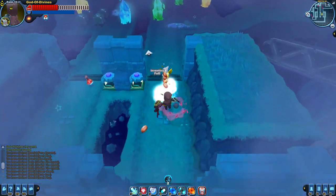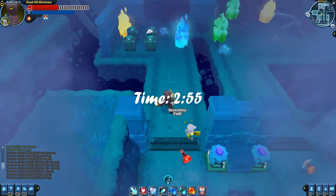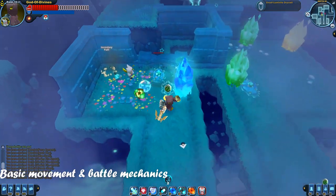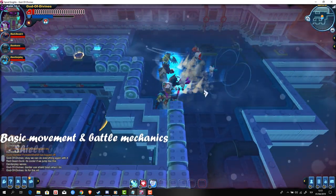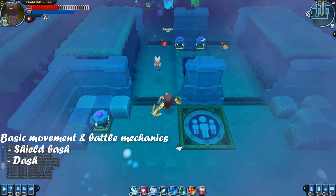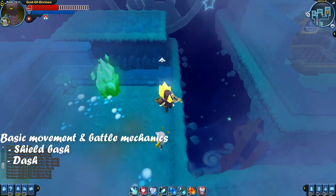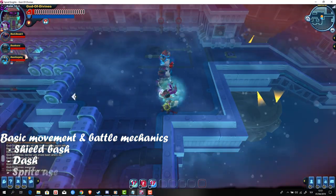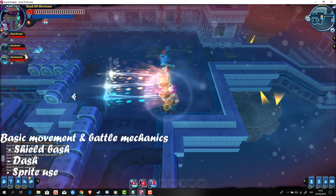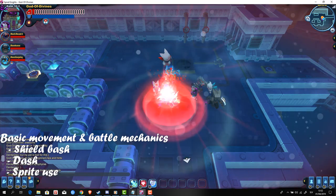If you don't consider yourself to be a beginner, I suggest you skip past the first 3 basic points. The first thing you should know in Spartan Lights is the basic movement and battle mechanics. You'd be surprised how many people didn't know they can use Shield Bash and Dash until they were a higher rank. These two things can make your combat experience less stressful. I'd also like to mention the importance of using your sprite and charge attacks. A lot of people forget they even have a sprite and don't use it to its maximum extent. The sprite becomes more and more important as it evolves, so I suggest learning to use it early on.